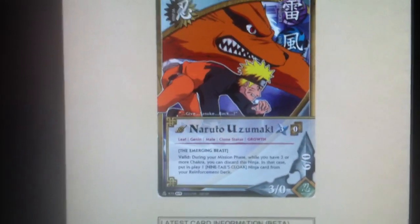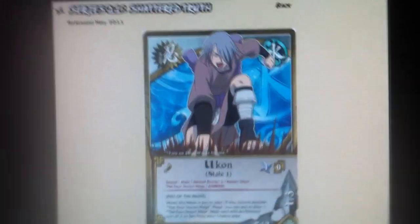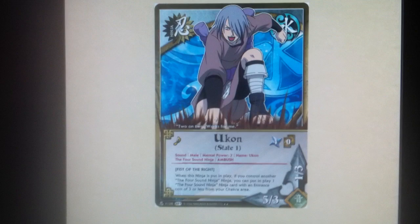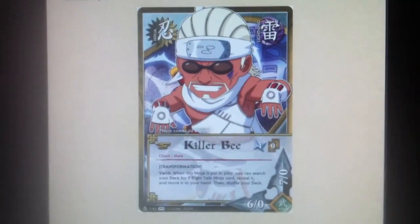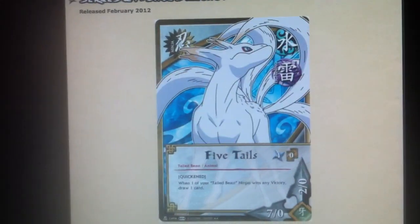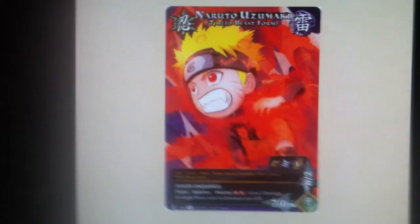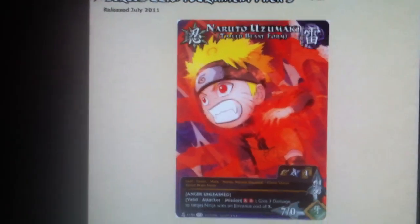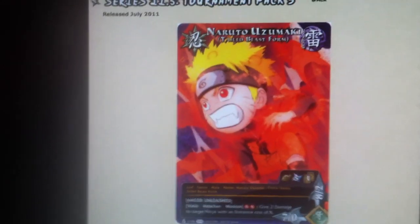Into turn 4s: Kimimaru State 1 — 1 of him. Yukon State 1 — 1 of him. Killer B — 2 of him; he searches out your 8 Tails. 5 Tails — 2 of him. Tail Beast Naruto is my turn 5 — 2 of him. He's Tail Beast form, so you can run 2 of him even though you have Narutos.